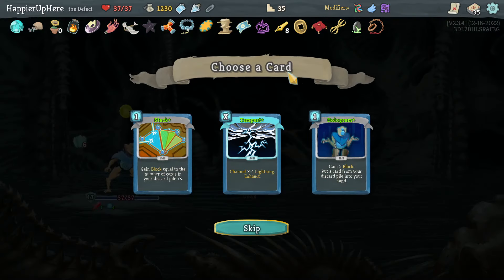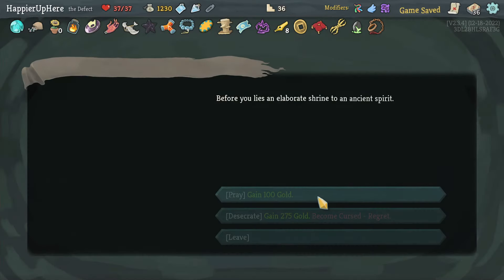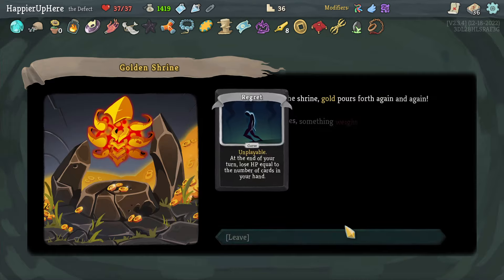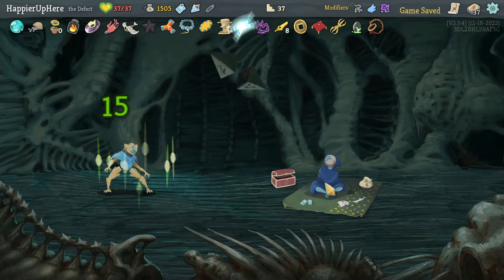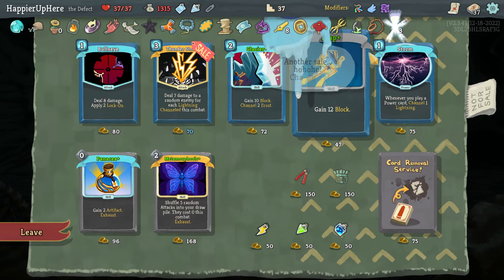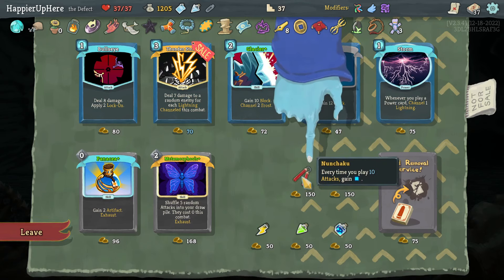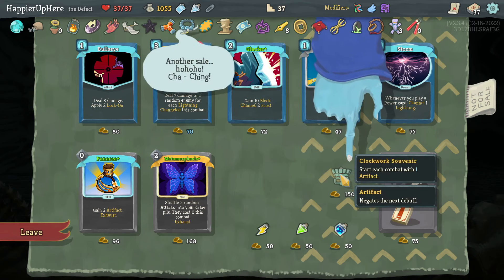We got a Block Potion — that's good. Tempest with Aggregate might be really good — let's take it. Curse number two or three — a second Regret. Third curse: Duvidual is not bad. Verge Kristen — at the start of each combat gain one Strength. I have three Strength already. I can afford it — let's take Nunchaku: every time you play 10 attacks gain extra energy. And Clockworks — at the start of each combat gain one Artifact.